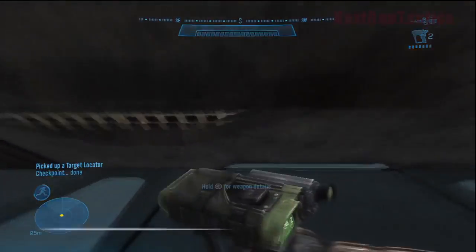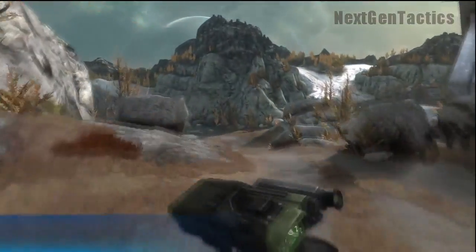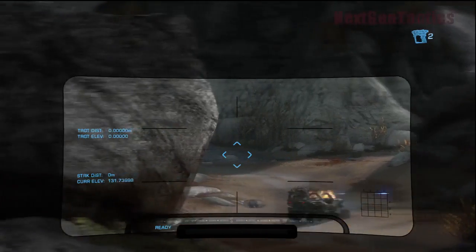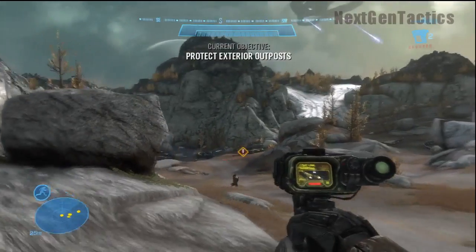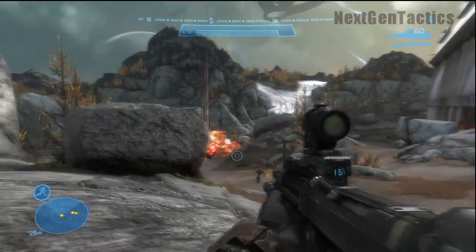These doors will open. As soon as you run out here, scope in on your target locator, and you've got these enemy tanks. Target the one on the right right away.